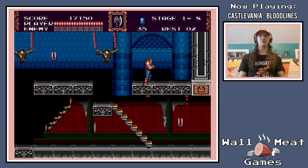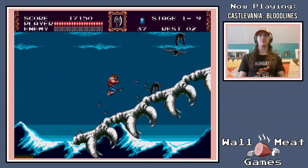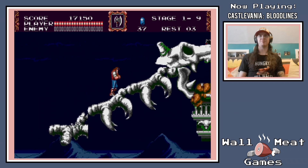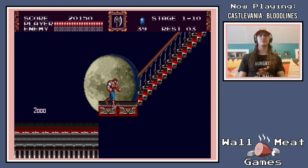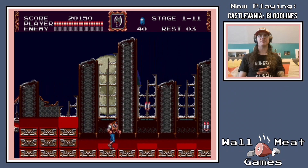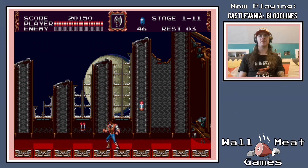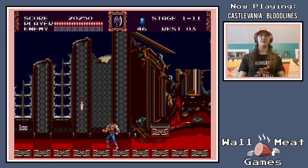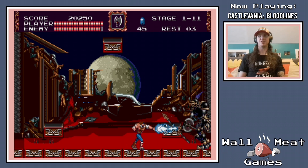We have some wall meat up here right through the cracked wall there. And then as you ascend these falling bones there's a candle containing a one-up — you want to grab that if possible, but don't get yourself killed trying. Something else I really like is that there's a different design for candles that contain a sub-weapon in them. You'll see that this candle here is slightly different colored, which lets you know where the sub-weapons are so you don't accidentally pick up one that you didn't want. It's always frustrating.